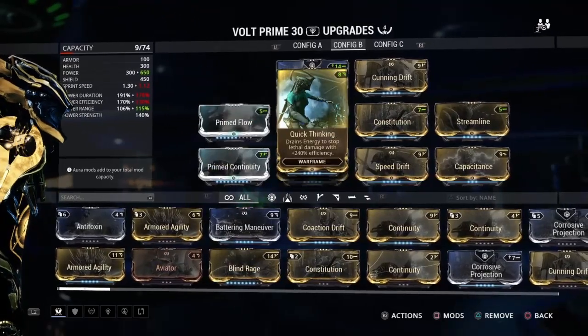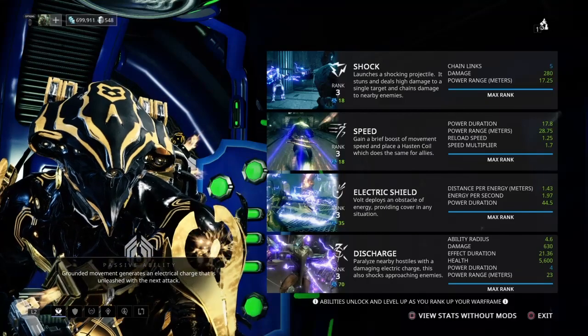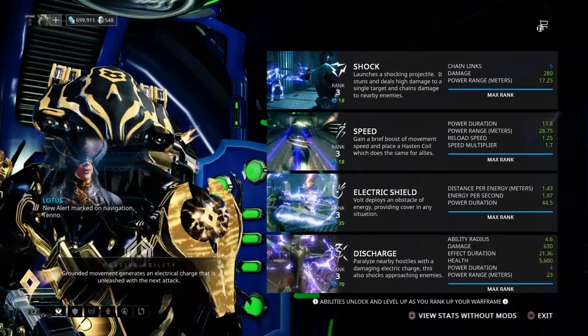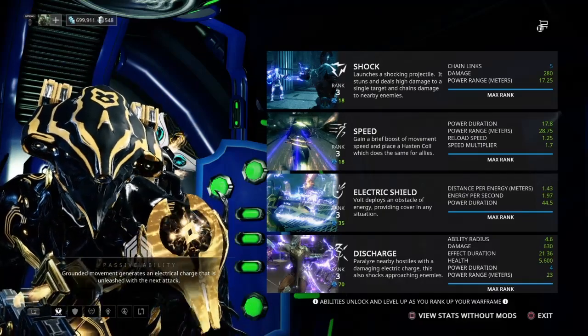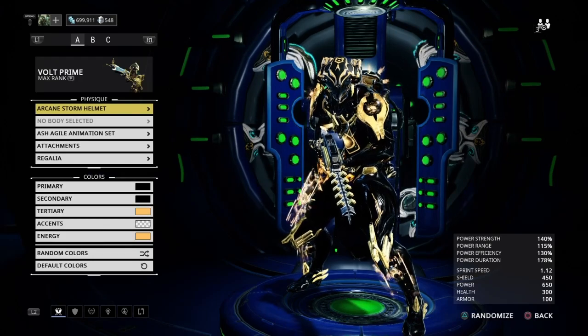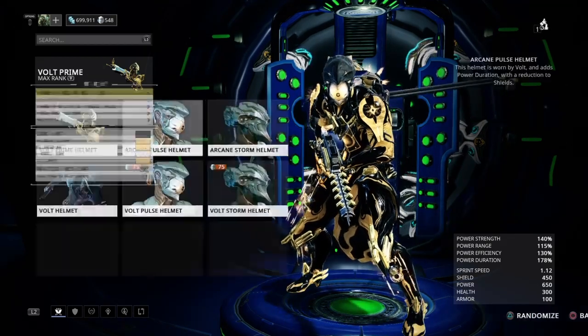You also have the option of using Arcane Helmets or Arcanes in your Helmet and Syandana. I like to use the Arcane Storm Helmet a lot — it gives you Power Strength at the cost of Aim Glide and Wall Latch. There's also the Arcane Pulse Helmet which gives you Duration at the cost of a little bit of shield.